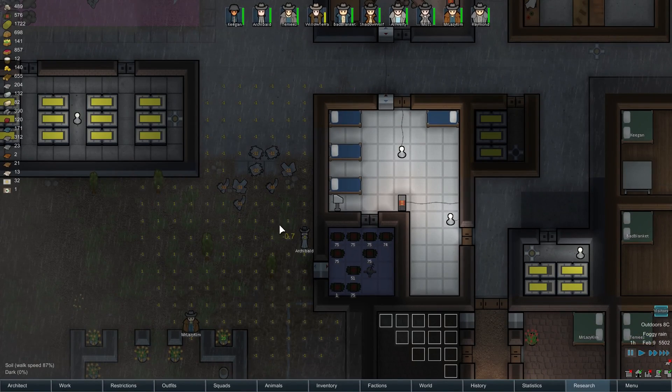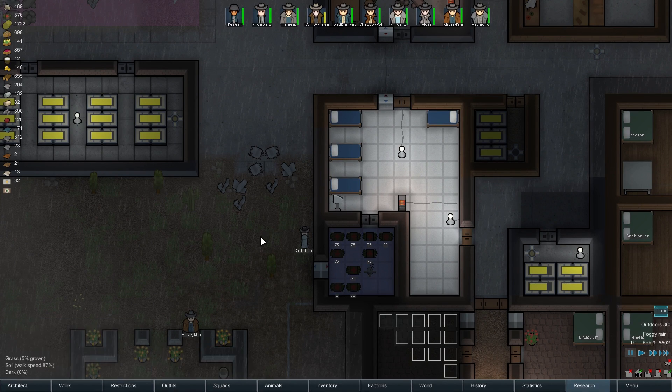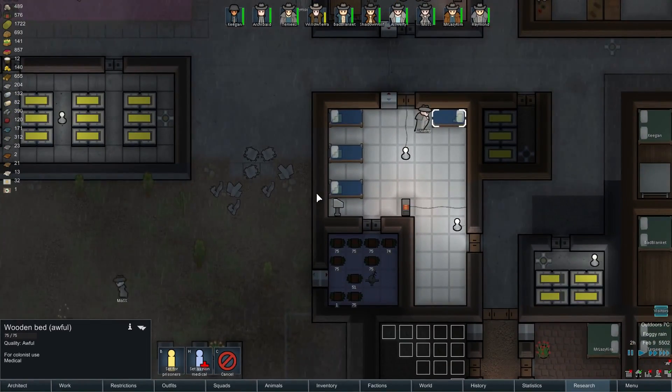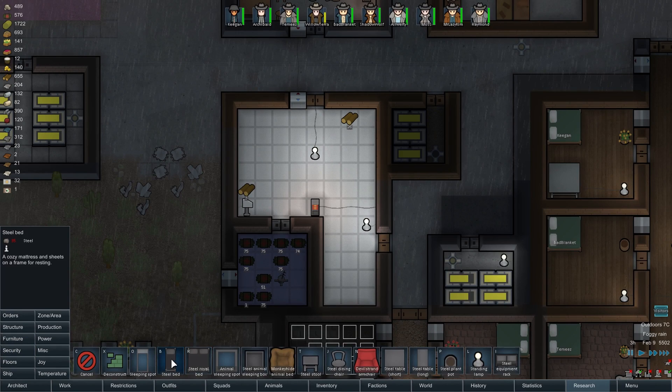That bed is a six - it is poor. Shoddy, shoddy. Awful. Okay, these could just be deconstructed - we don't want them. Then I will hopefully have Keegan build some new ones. Let's get that wood out of there. I guess we could have a steel bed... alright, am I making silver? I believe I am - yes, I am. Oops, I guess we're not going to have a steel bed. I could give them marble beds - no. Let's go with wood. Good old-fashioned wood.